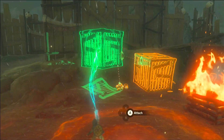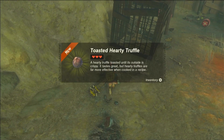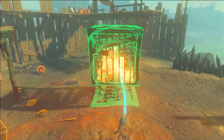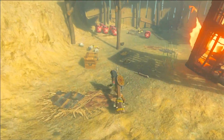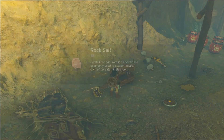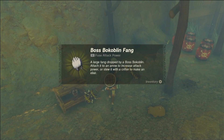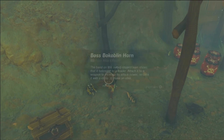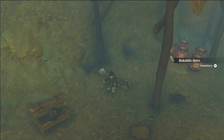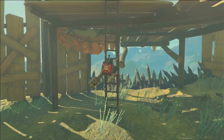Anything in these cages? Yeah — Toasted Hearty Truffle and a treasure chest. Traveler's Shield. The boss bokoblin been trimming his fangs over here? Okay, that's where he died, I guess. It must have fallen to the ground. Finally, we did it! And we go back here to get back to our horse.